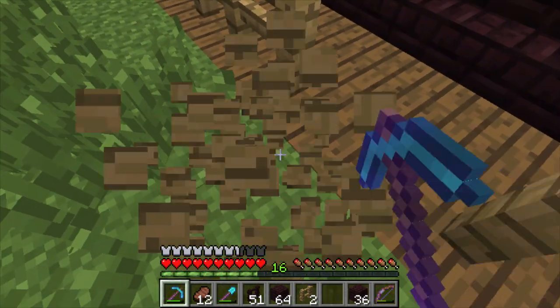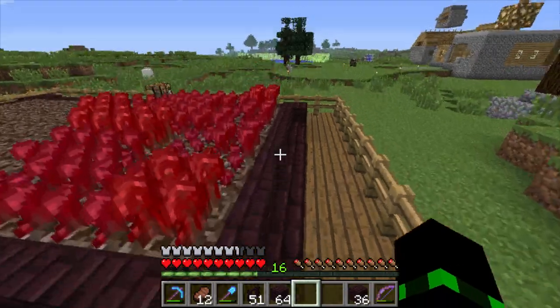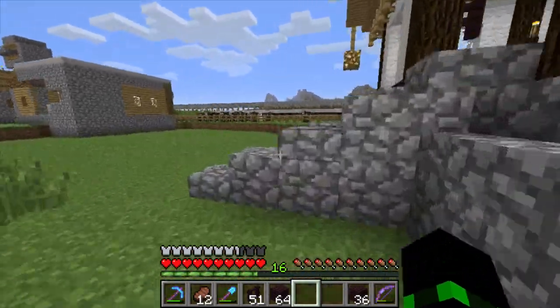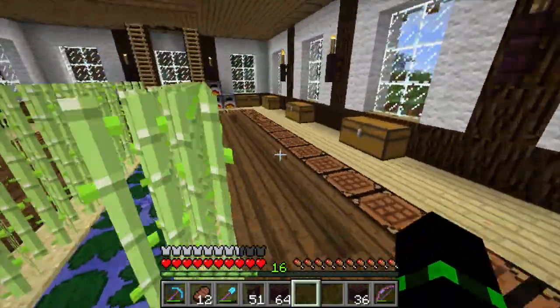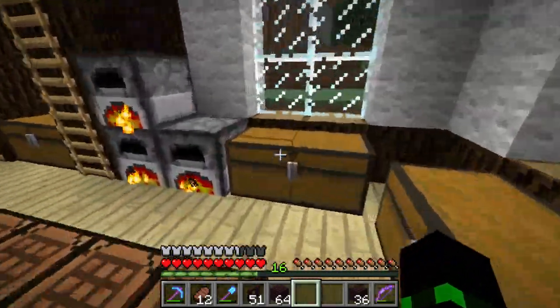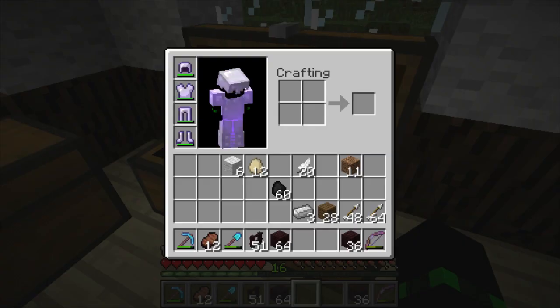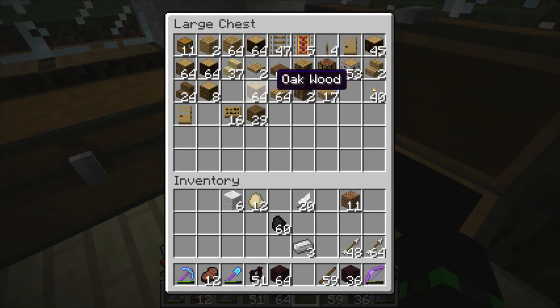We need three more. So let's go craft some sticks and then make fences out of those sticks. We can use normal wood - actually we need normal wood. We have a lot of spruce wood, so let's do this. We don't need the jungle wood for anything - oh, actually we do. We need to grow the cocoa beans.